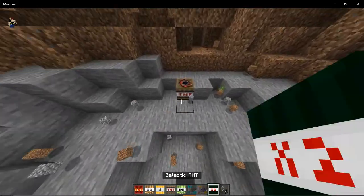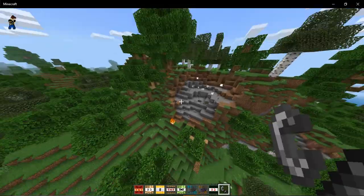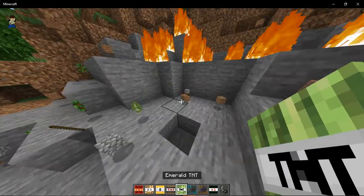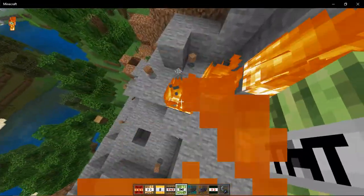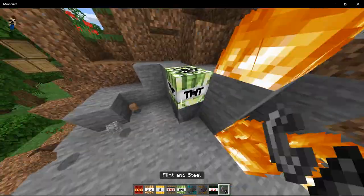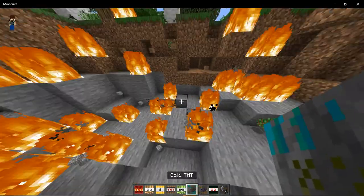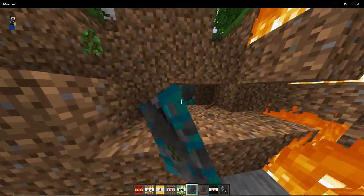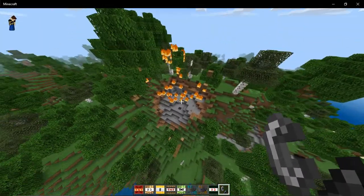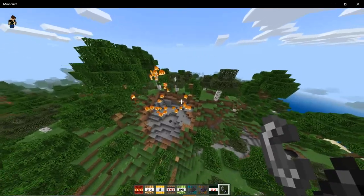Pirate TNT next. Let's see what that does. I think these all just do regular TNT damage. Emerald TNT — oh yeah, it doesn't do much. Cold TNT next.